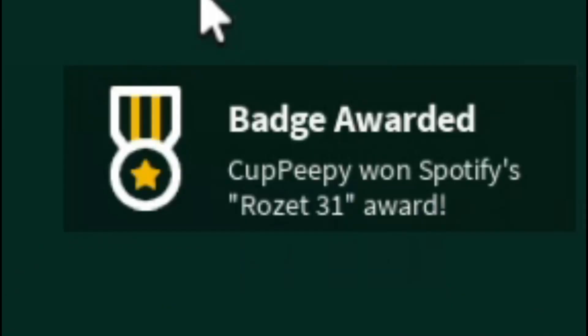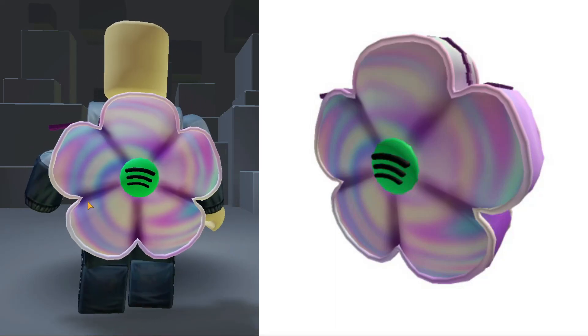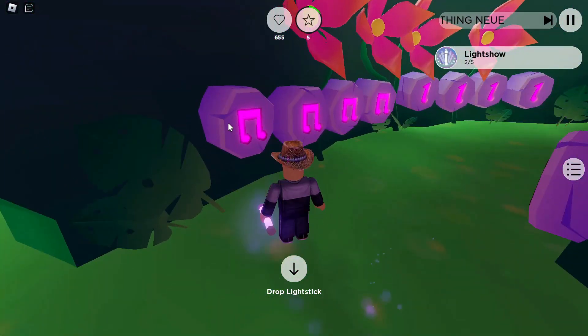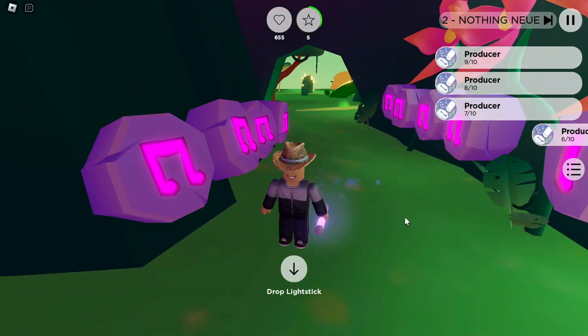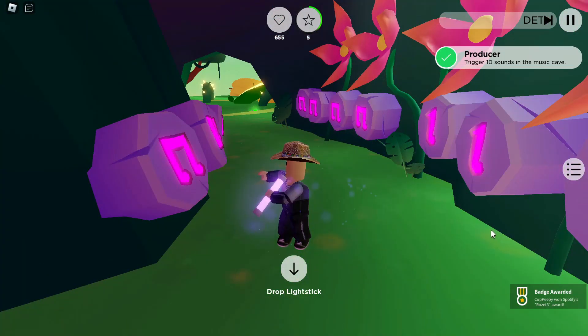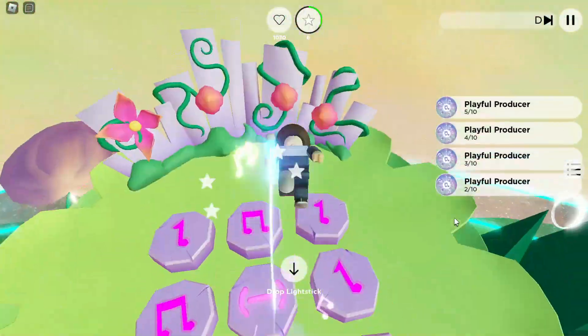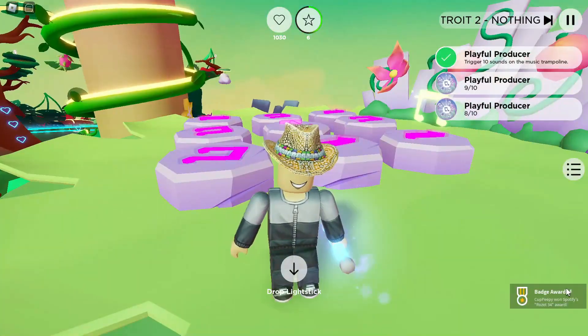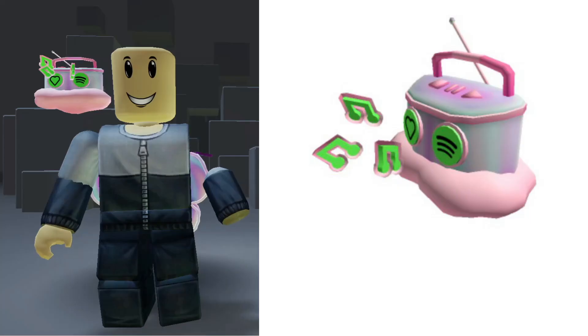We earn this badge when we collect all the notes. We got this cool and cute backpack. Now trigger 10 sounds in Music Cave and Music Trampoline. After seeing this badge you will get a free item. This looks so cool.